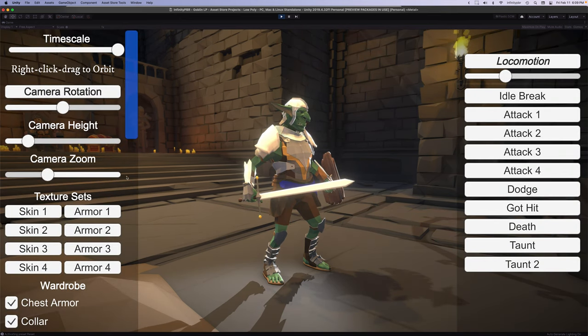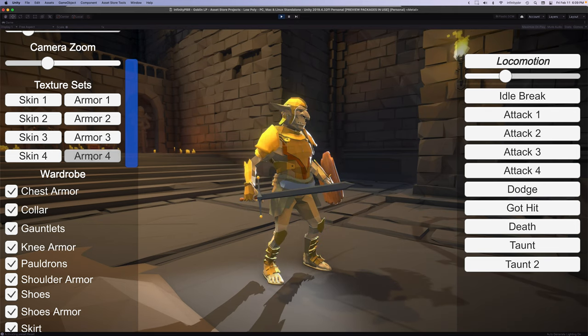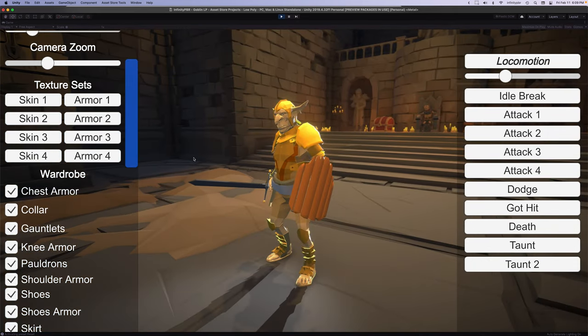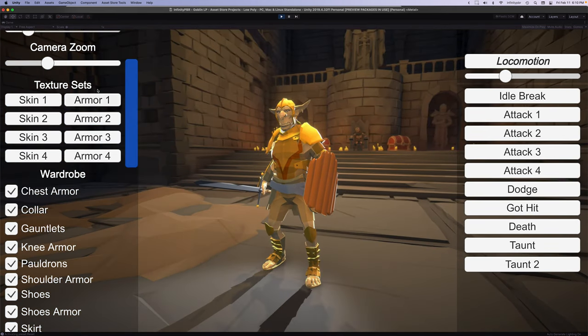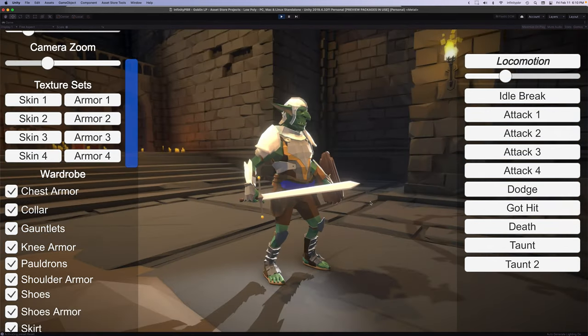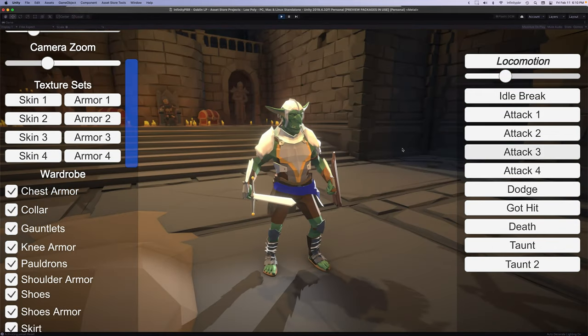We have a whole bunch of options. We're going to go through the animations in a bit, but I want to show you some of the pre-made texture sets. We've got four different skins that are just ready to go, and we have four different armors that are ready to go as well. Check out the video on the color shifter to see how you can very easily create your own armors and skin textures and customize every single one of these colors. I think this character has about 39 different colors that you can customize, so definitely check out that video.